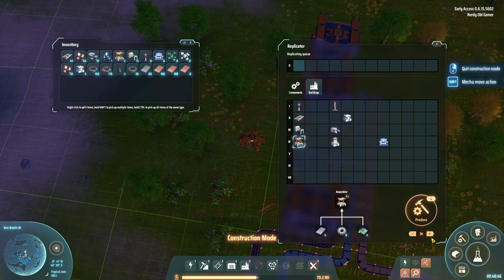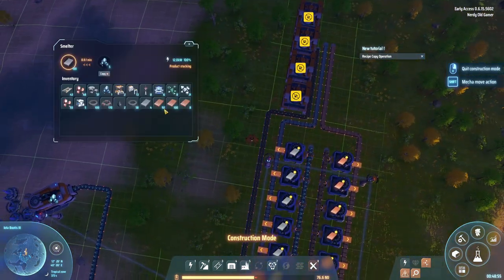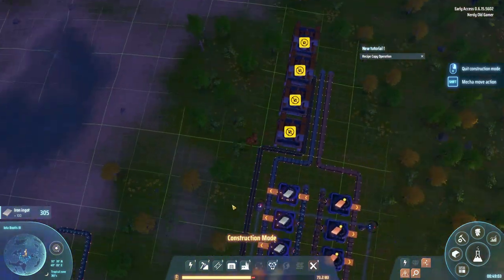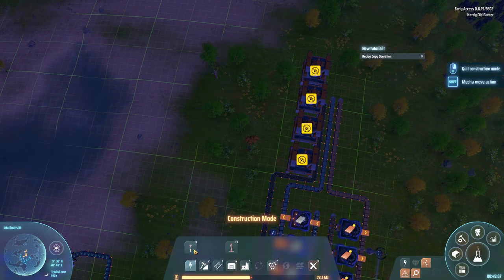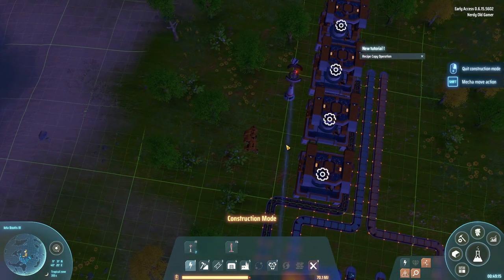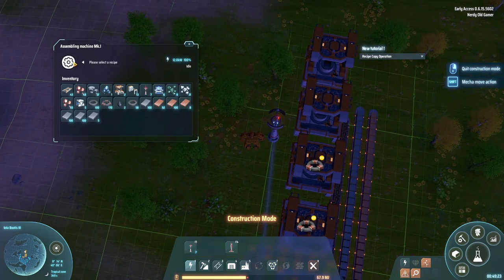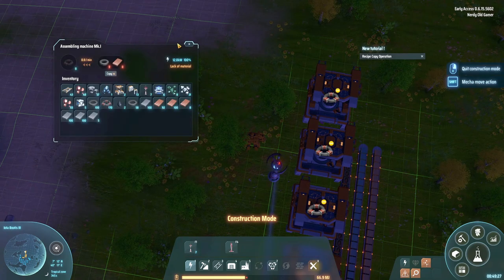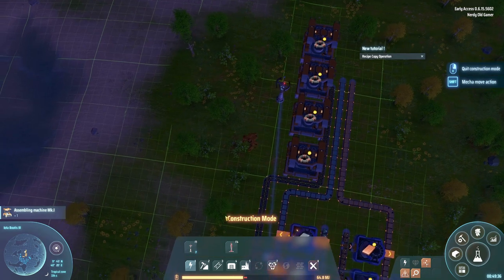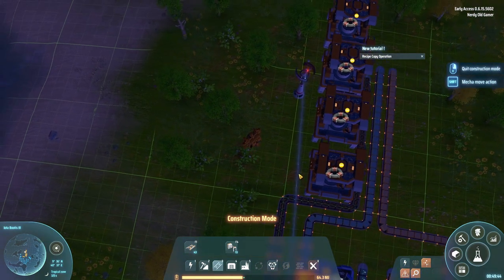Let's make some more assemblers - produce four. We need more ingots. Then we need some power. So that's four machines making magnetic coils. I wonder if that's too many or not enough - I have no idea.